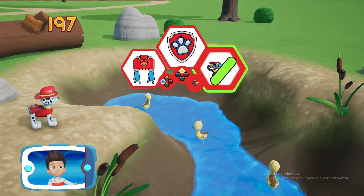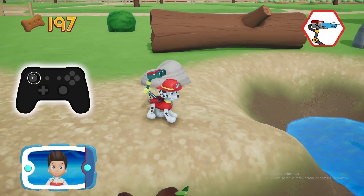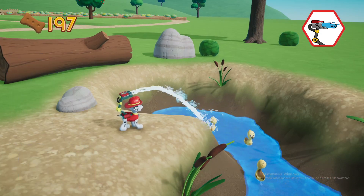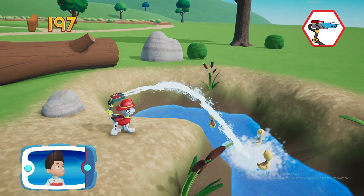Pick the Pup Ability. Aim the water free by moving the left stick. You did it!